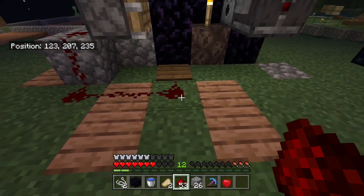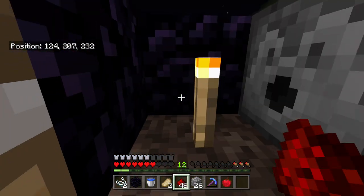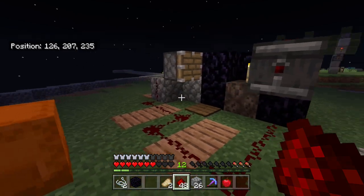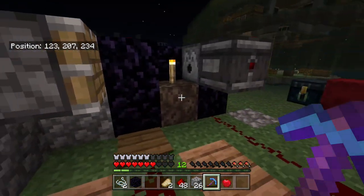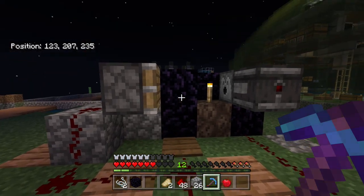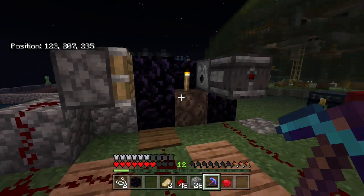We're just going to take that to there like that, and then take this back to here underneath there like that. Super easy. Now we're going to go in the dispenser and throw a bucket of water in. That is literally complete. All you need now is a silk touch pickaxe - you've got to make sure you've got a silk touch pickaxe. Then you're just going to run forward and mine that block, and at the same time you're going to mine the bubble column.